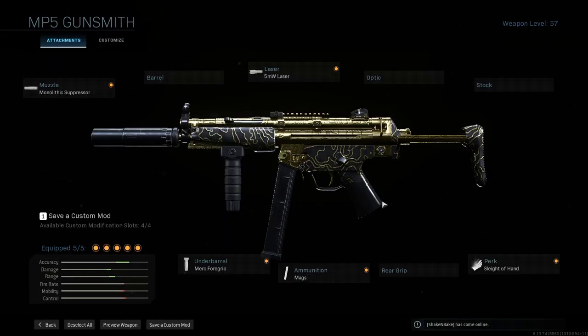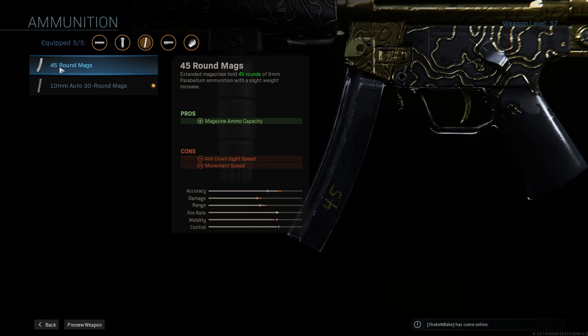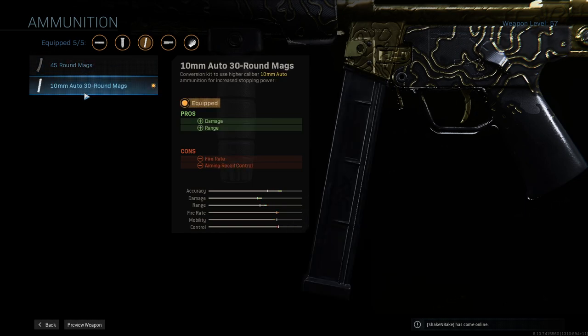Here's the hipfire build — it's pretty standard for a hipfire build for me. I'm using 10 mil ammo. You can definitely use extended mags if you want — that gives you an extra 15 rounds, which is very good for hipfire. But I really prefer the MP5 with the 10 mil. If you don't want 10 mil, go to 45-round mag. I highly recommend 10 mil though.